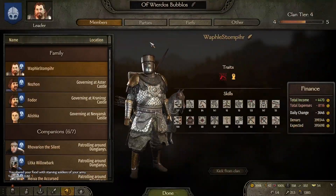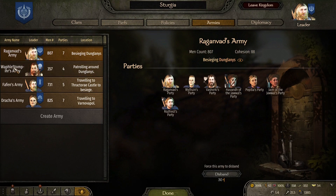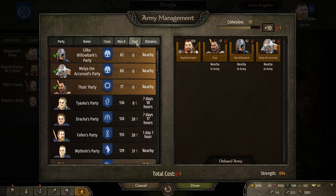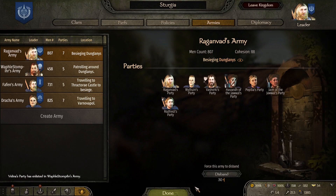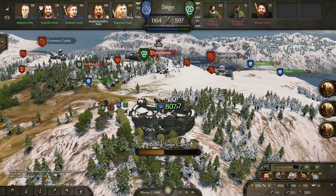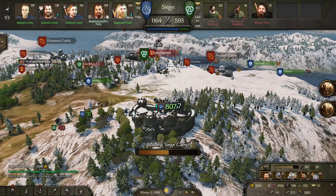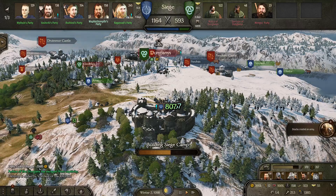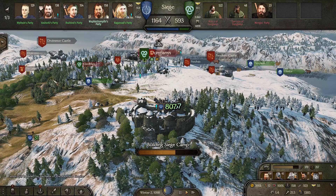Hopefully. Why are people leaving my army — that's what I want to know. It's a good thing at least my companions are still in the army. I'll ask you to join as well. Raganvad creating an army, Fatham creating an army, Draka creating an army — this is going to be a good battle I hope.